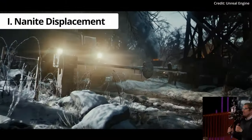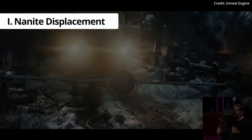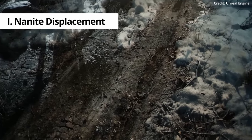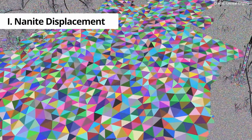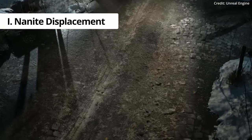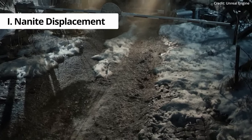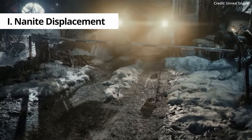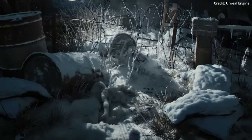The first of these is Nanite Displacement, which has received a massive upgrade allowing for dynamic geometry changes. By using height textures and advanced AI upscaling, Nanite can now add astounding geometric detail to objects, landscapes, and surfaces on the fly. This is demonstrated with incredible snowfall that can gradually accumulate and transform the underlying geometry in real-time.